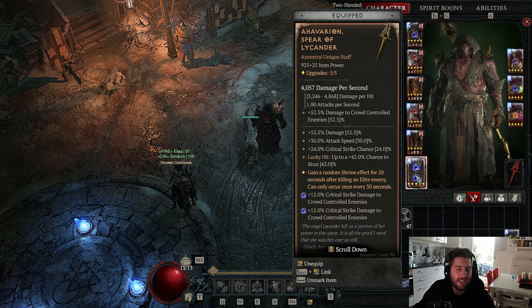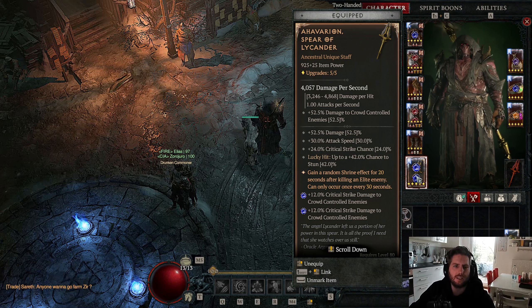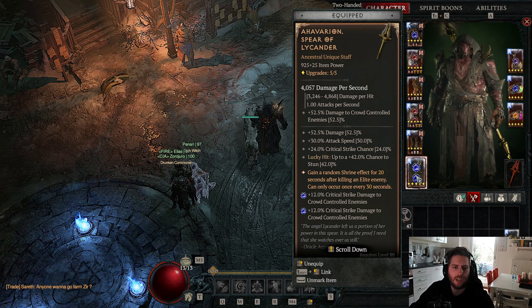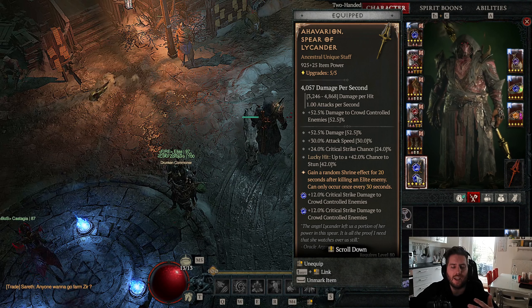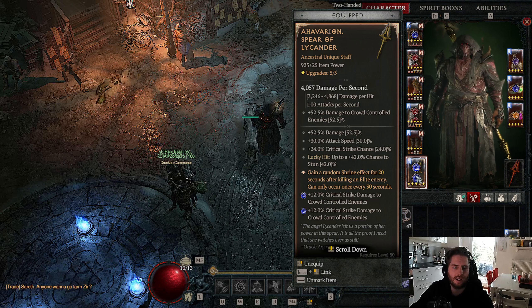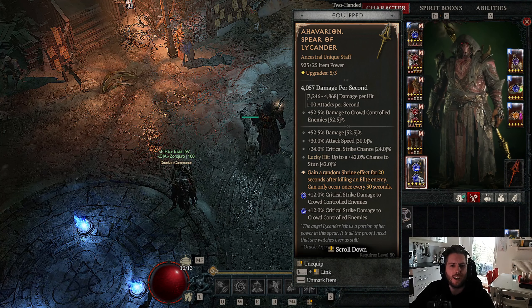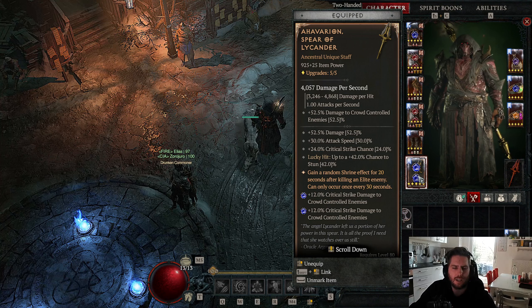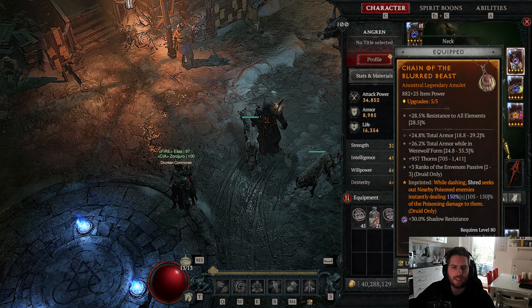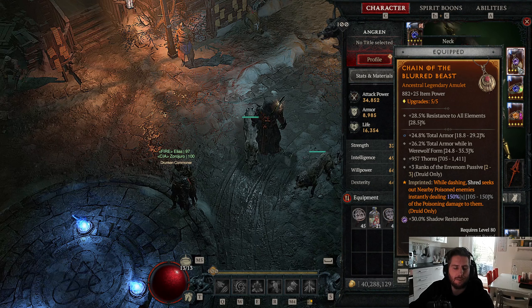Next up, the Ahavarion, Spear of Lycanda - the uber unique weapon. It is really nice for this build because we get a huge amount of crit chance, which we need to scale our Poison Creeper and constantly reset it via our spirit boons. We have really high attack speed so we can always apply our lucky hit chance bonus, and the random shrine effect after 20 seconds scales our damage even higher. If you're lucky and get Artillery Shrine or Conduit Shrine, we can mostly kill Bloodseekers immediately. If you don't have the Spear of Lycanda, use a normal legendary weapon with all stats, main stat, core skill damage, taking the Aspect of the Blurred Beast in your weapon and the lightning crit shred damage aspect in your amulet.